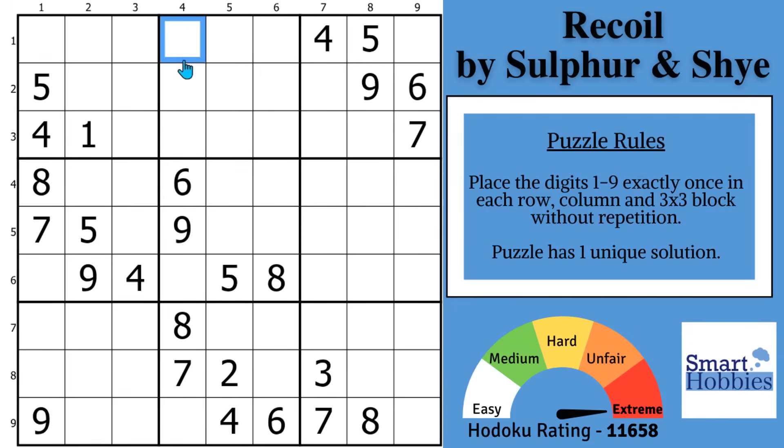You want to look here in column 4 to start off. Where can a 4 go? It can't be here because of this 4, can't be here because of this 4, cannot be here because of this 4, and it can't be here because of that 4. The only place to put a 4 in column 4 is right here.